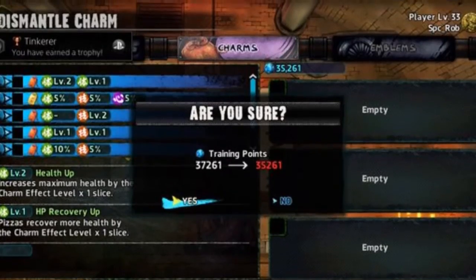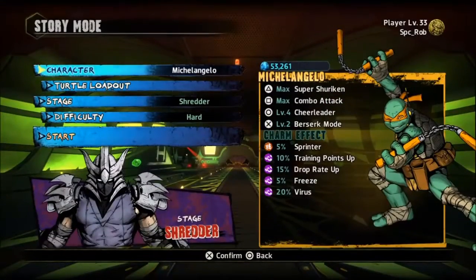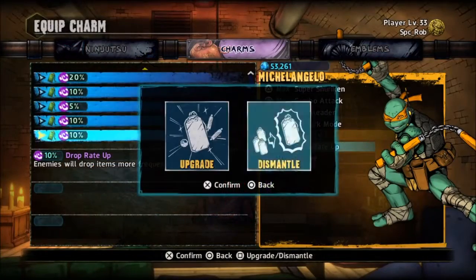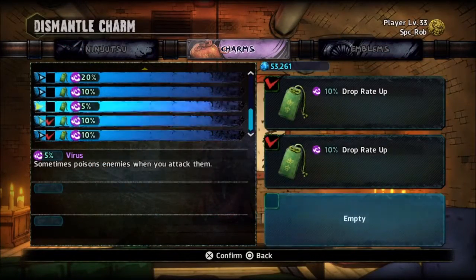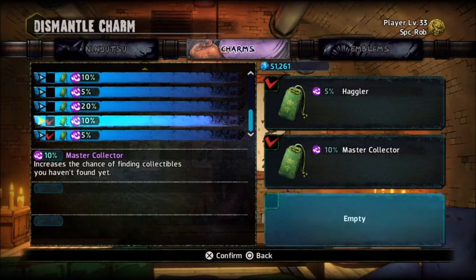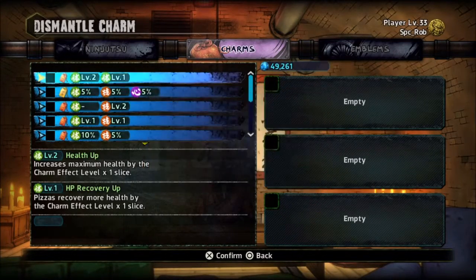The easiest way to do this is to stockpile all the charms that you pick up throughout your gameplay and then just go at it all at once. All you have to do is go to your Turtle All Out and then head over to your charms, select your charms, and start dismantling them. It takes three to dismantle one.